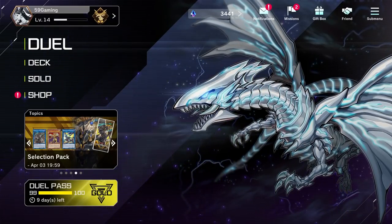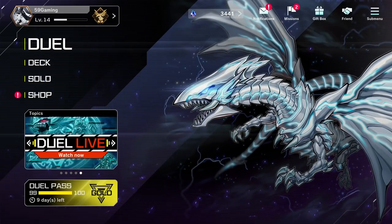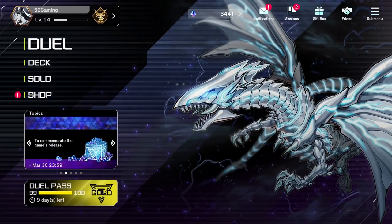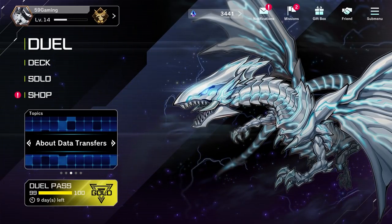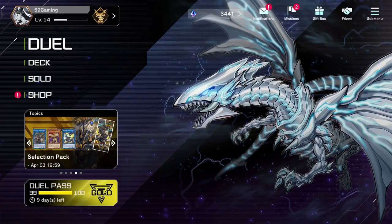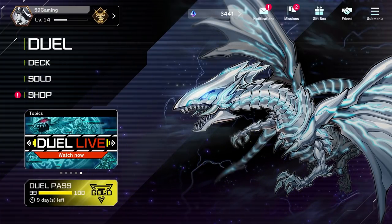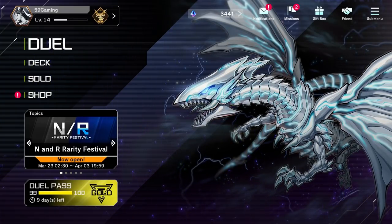What's going on guys, welcome back to another YuGiOh Master Duel video. Today we're finally going to be using the 60-card Megalith Drytron — it barely has any Megalith in there. I have a different Megalith deck that I'll be using too, that one's more difficult than this one. Hopefully you guys enjoyed this video, hit that like button, comment, share, subscribe. Let me know in the comments if you want me to do more 60-card versions of decks like Cyber Dragon, Dinos, and I'll try to make that happen.